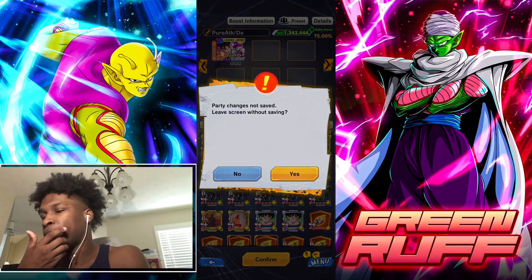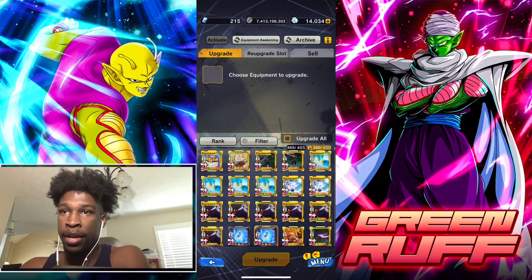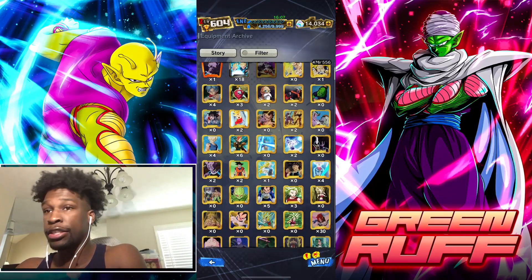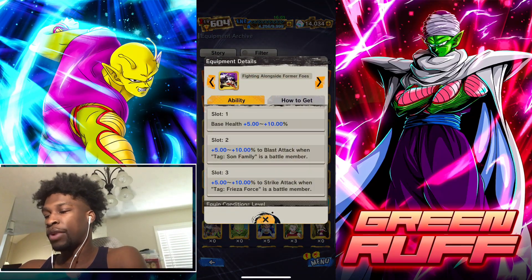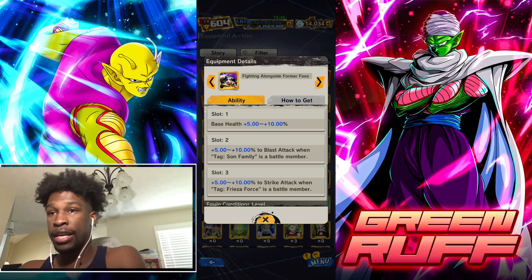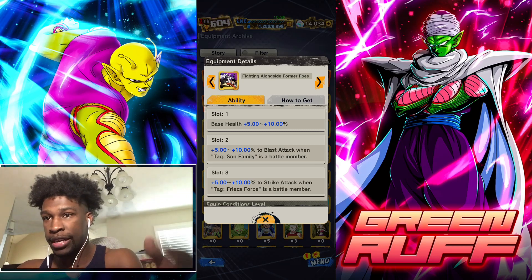First, I'm not going to be on that DVD site because they did not update their website to have those features, so I can't look at their equipment there. Let's go to the archive first — there is equipment dropping for the next PVP reset that's going to be pretty good because it has base health, pure blast attack, and pure strike attack. What makes it really good is that Goku and Frieza are both Son Family and Frieza Force, and having pure blast attack and pure strike attack covers both sides.